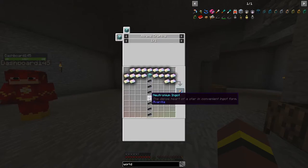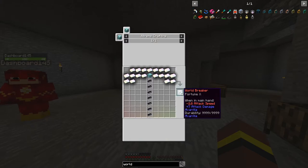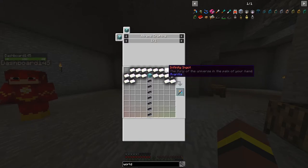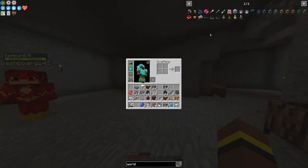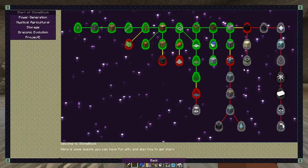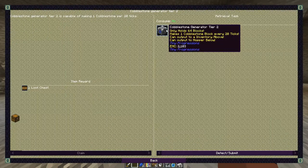Yeah, it is. I think we might need this to get the infinity ingot. Dude, this is sick! What the heck? Look at it, it's so lit. This is going to be so fun. Yeah, we got the cobblestone generator — cobblestone generator tier 2.